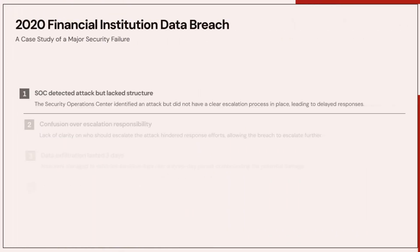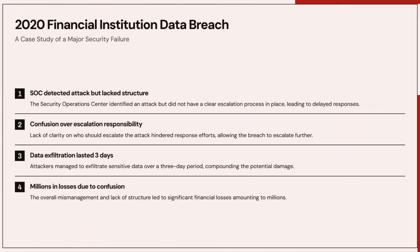The SANS Blueprint reinforces this idea: if your SOC doesn't know its own mission and structure, how can you expect them to protect yours? They highlight common structural mistakes: no clear mission statement, no separation between monitoring, IR, and engineering, and no defined handoff process between detection and response. A messy SOC structure creates blind spots.